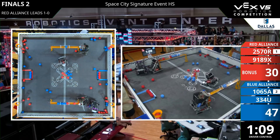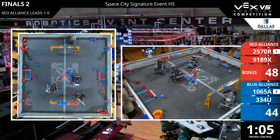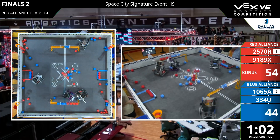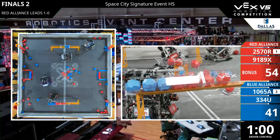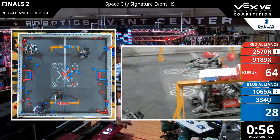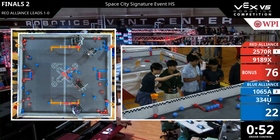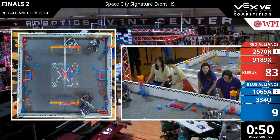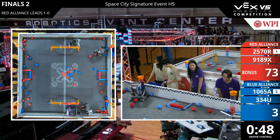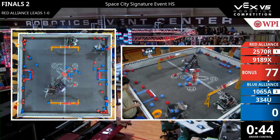Super Noble Redeem getting that control zone bonus. Looks like in the middle one, the bottom one is even, but the top one is in Red favor. Now Oryx puts both into Red favor. Royal Flush is about to de-score, lose two blocks, but Super Noble Redeem misses it. 1065A looks like gets all their blocks de-scored from Oryx. Red Alliance working hard here — Red Alliance big point differential here.